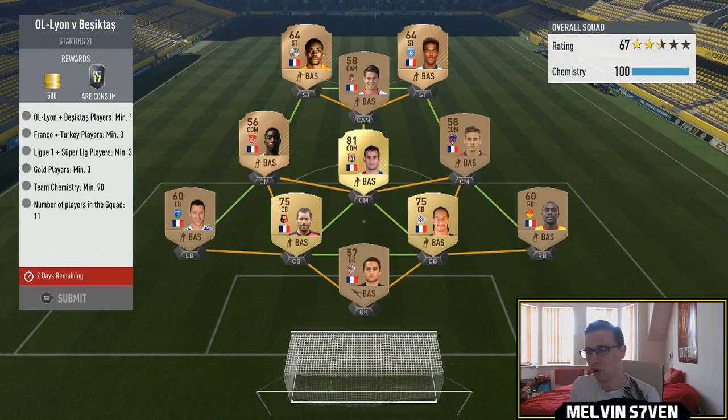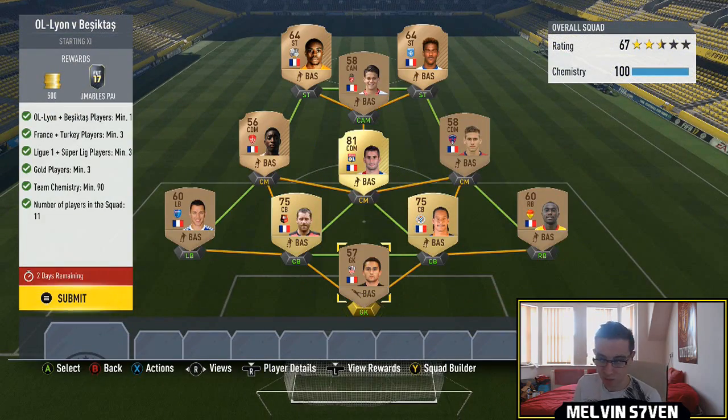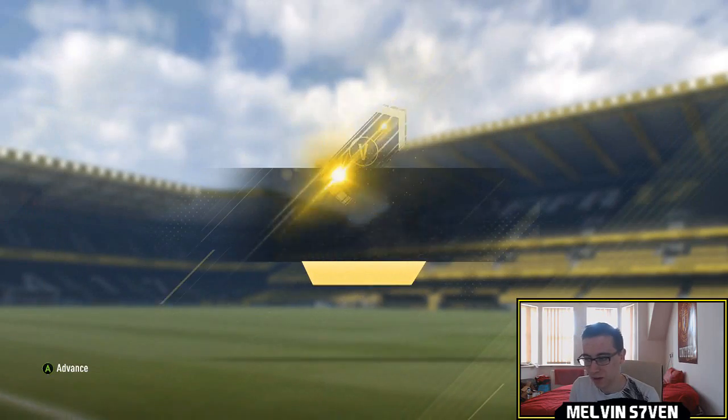The last one gives a rare consumables pack, so you don't want to spend a lot. You need one Lyon or Besiktas player — I've gone with a bronze French team. You need three gold players though, so we've got the Lyon player, then two others. It doesn't matter about the rating, so yeah, very easy Marquee Matchups.